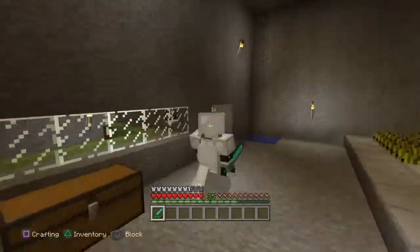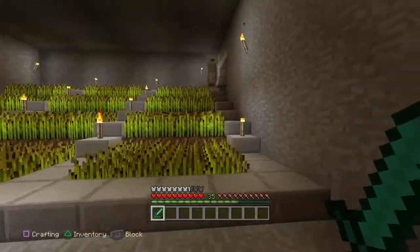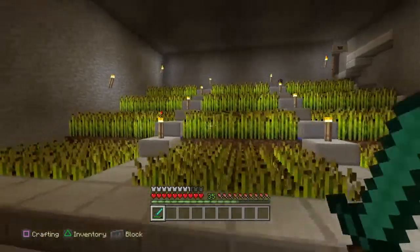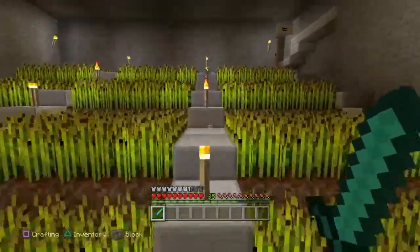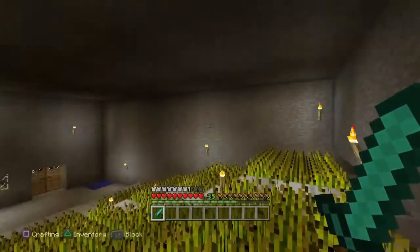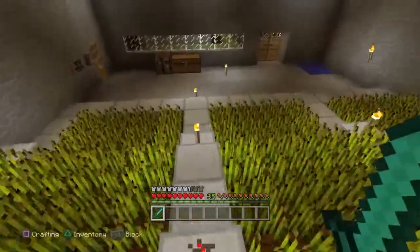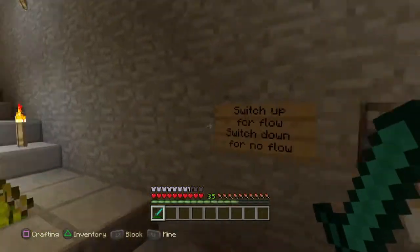So, this is the one that I built in my world. I'm on the ground right now so you can't really see anything, but this is what I built in my world. It's a very, very simple build, and I want to show you guys how to build it. By the way, this is on PS4, as you guys can probably tell. There are 144 pieces of wheat here that you get each time.